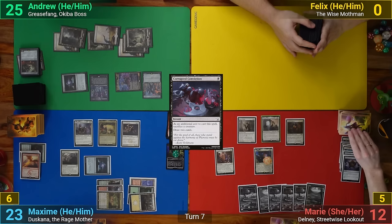Max draws and mills a land, keeping his Rad counter around. He then plays a Naya Panorama and casts Citadel Siege, choosing Khans as it comes in. Max then follows up with Sky Terror and goes to combat. He puts the Citadel Siege trigger on Duskana and swings it at me, and Duskana and the Mirran Crusader go at Marie. Duskana and the Mirran Crusader get the pumps, and Marie activates her Mother of Runes to give the Suture Priest pro-white and blocks the Crusader. I take 8 from Duskana, and Max passes.